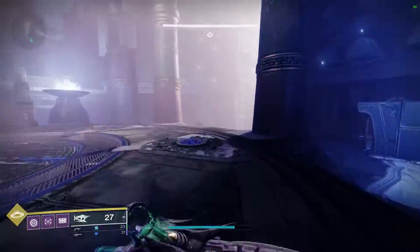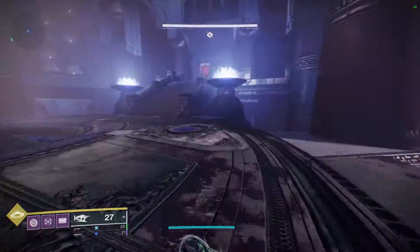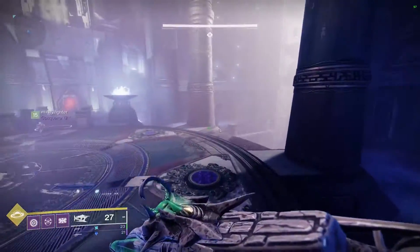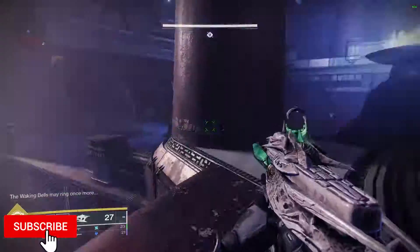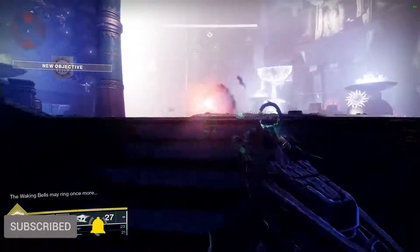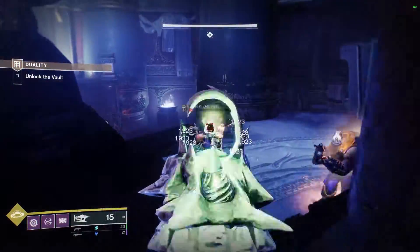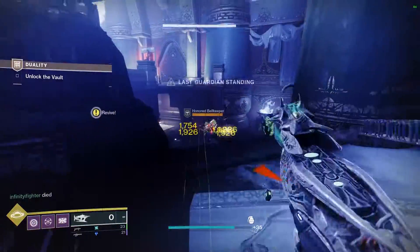This is the third encounter of the dungeon — not really a boss fight, more like a series of mini boss fights with a huge number of ads. Make sure you bring Forbearance with Chain Reaction, Deafening Whisper, or anything for ad control.